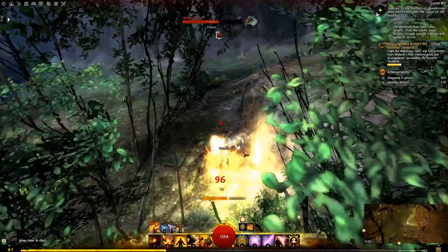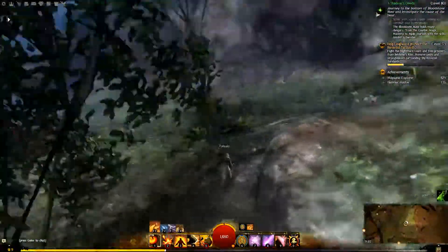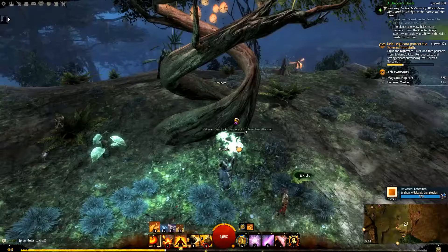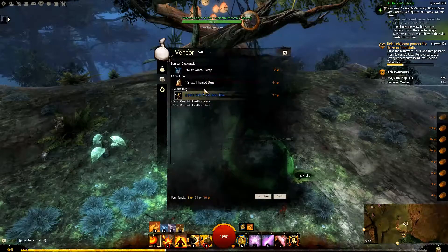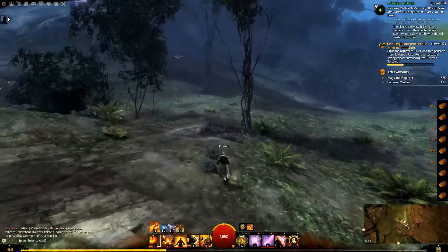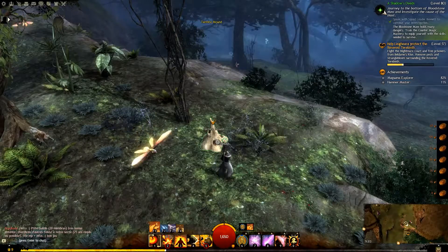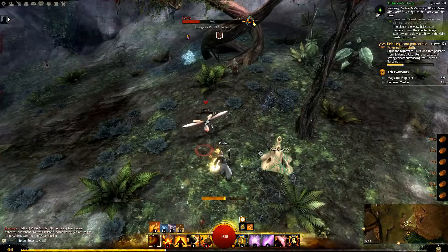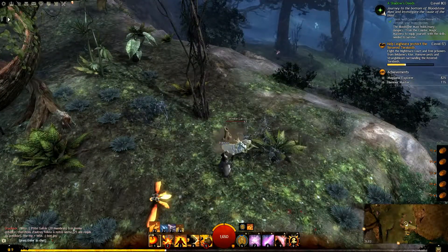Nice termite larva — massive. Let's see what it has. Let's sell all the junk and get a little bit of money. It is a termite mound. Let's try a fly. I don't want it near me when I'm doing bad things to this termite thingy and kill the larva.